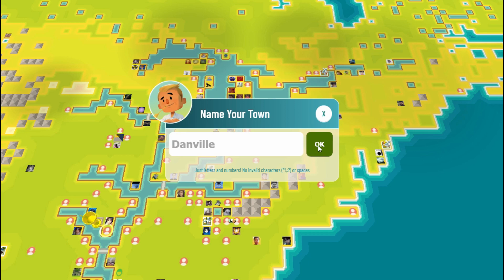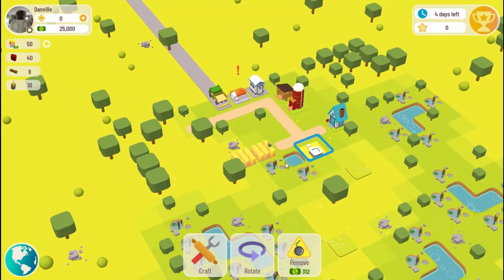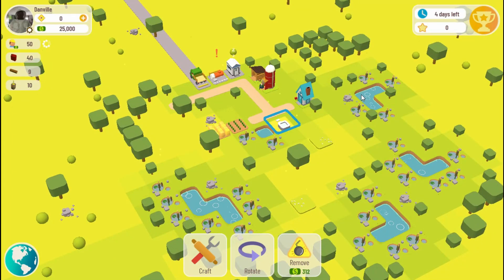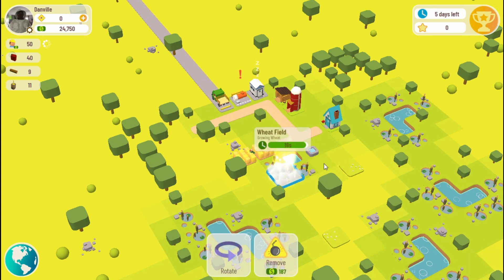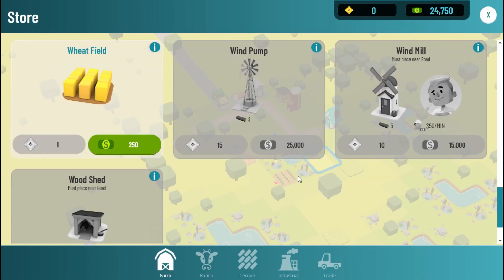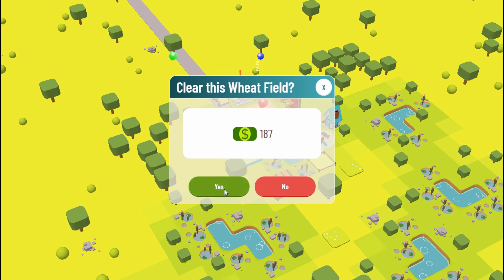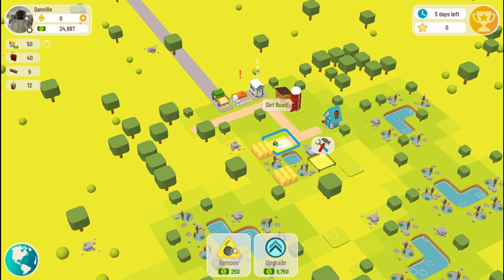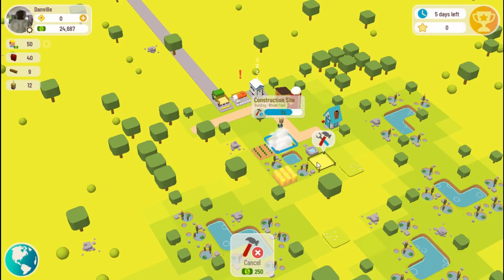Once you pick a location, you will need to name your town. I will start by growing a 5 wheat crop farm. First, I will plant two wheat fields below the pond that already has wheat around it. Now I remove the left side wheat field because it requires water to continue to grow. Next, remove the road above the pond and plant another wheat.